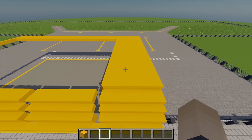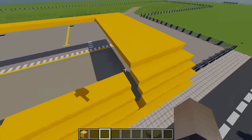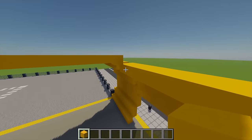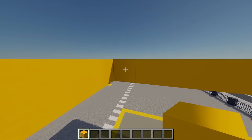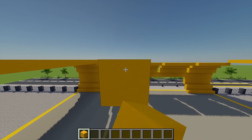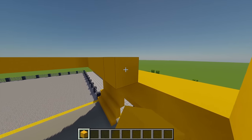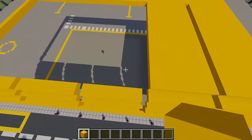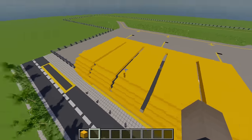Once this section is filled in, repeat this process for the other four sections of the roof. For the second part, go up by one more with yellow concrete, doing it on both sides and building all the way across. Do the same for the next point and fill in the whole area. Repeat for the remaining three sections. Once all parts are filled in, it should look something like this.